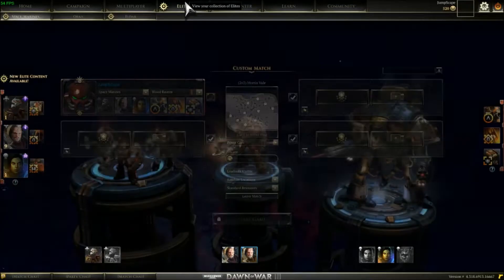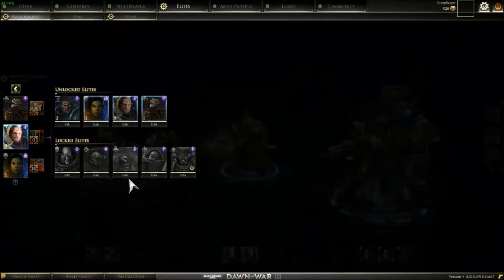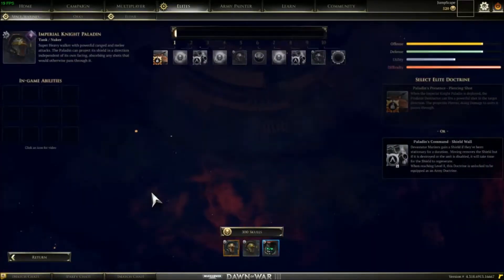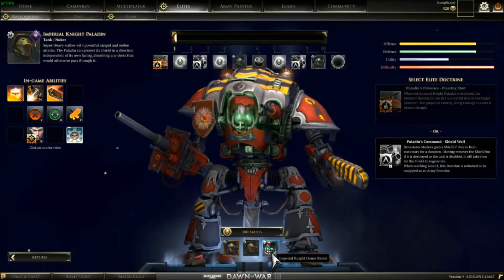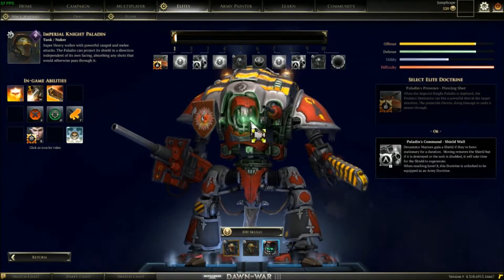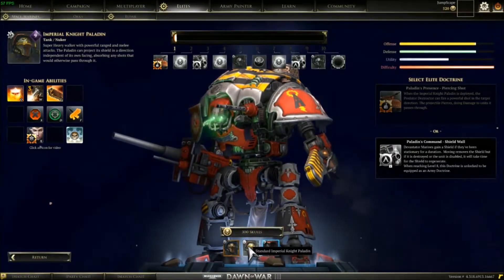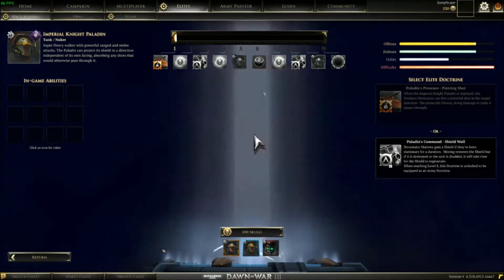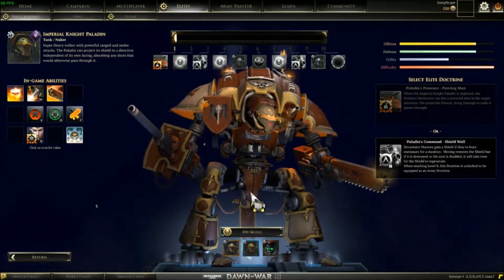They also released some free skins, which is nice — it's always nice. We got one for the Imperial Knight Paladin, which is the Imperial Knight House Raven. That is spooky. I love it — very green and eerie. And this is what it looked like before, the original. See? That's a big difference.